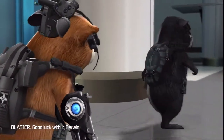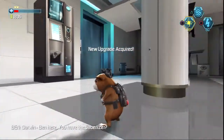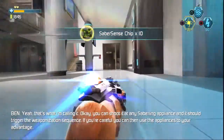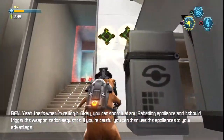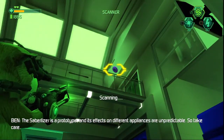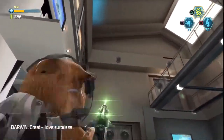Good luck with it, Darwin. Darwin, Ben here. You have the Sabrelizer? Is that what this thing is? Yeah, that's what I'm calling it. You can shoot it at any Sabrelizer appliance and it should trigger the weaponization sequence. If you're careful, you can then use the appliances to your advantage. The Sabrelizer is a prototype and its effects on different appliances are unpredictable. So take care. Great. I love surprises.